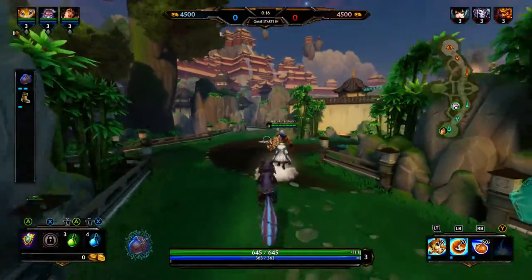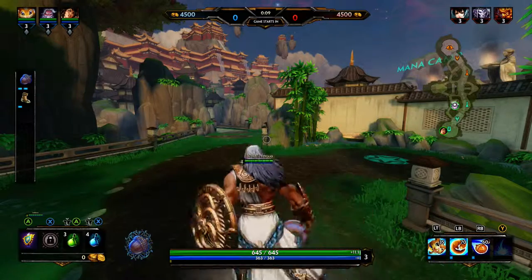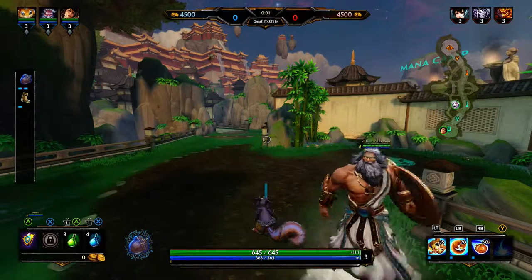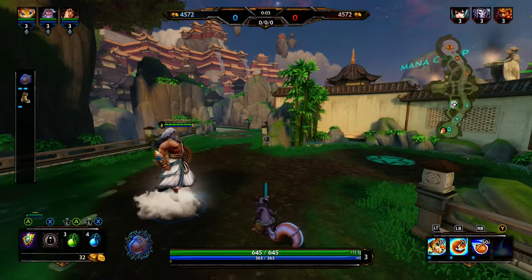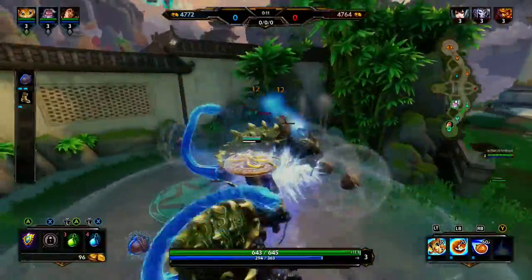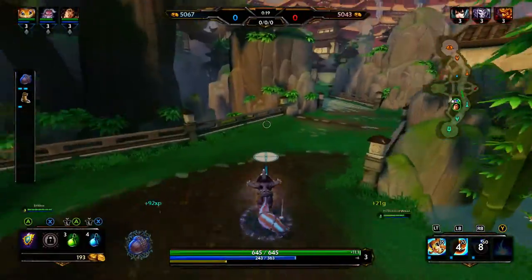Hey guys, what's up, it's your boy 9tailed G and today I have a Ratatoskr game for you guys against a Jingwei, a Thanatos, and a Ra. We're gonna start rushing the Emerald Acorn — every time you use your acorn blast it'll heal you. I used to play Ratatoskr a lot when I first started this game but then I started shifting towards better gods, but I have to say I'm actually not too bad with it.